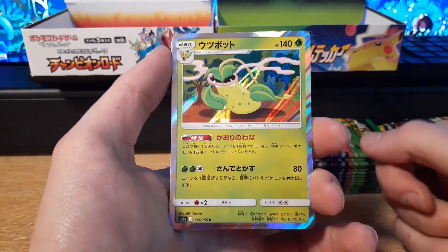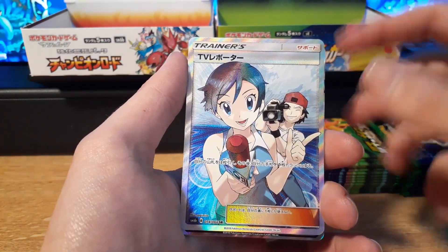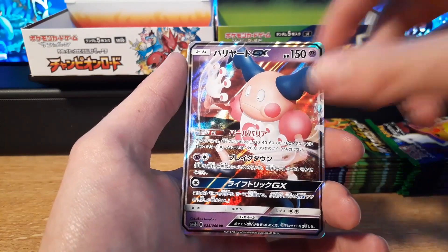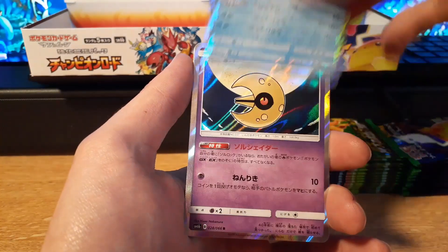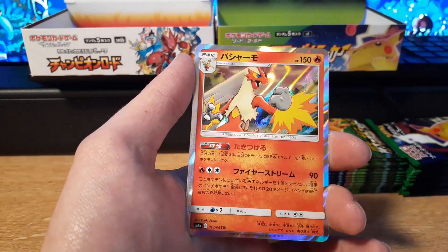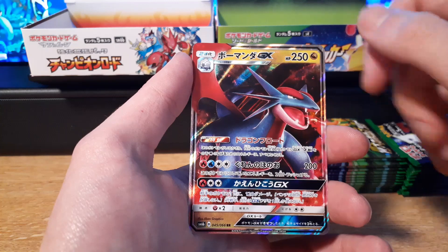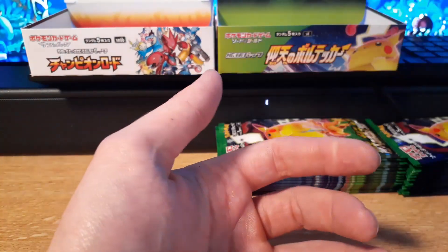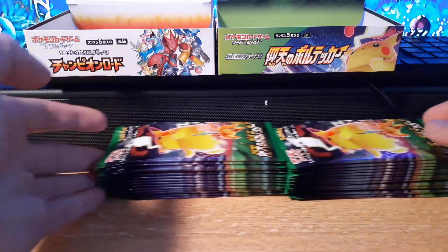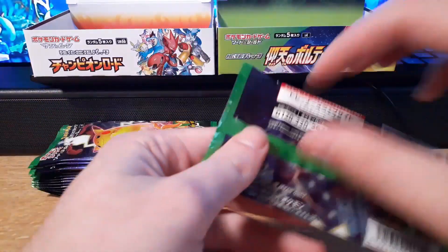Let's go through what we've gotten from Champion's Road so far: a GX Caesar, Steelix holographic, Blaziken holographic, and a full art holographic card (Poké News, I'll have to look up the name), a GX Mr. Mime, another holographic, Feraligatr holographic, another holographic, a GX Articuno holographic card — love that card, love the legendary birds — a GX Salamance, and a holographic Tyranitar. That was the first booster box, and we have just one more to go through.